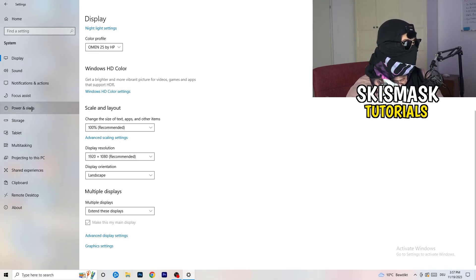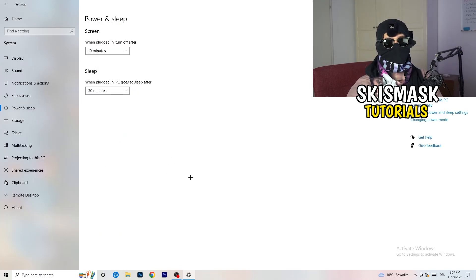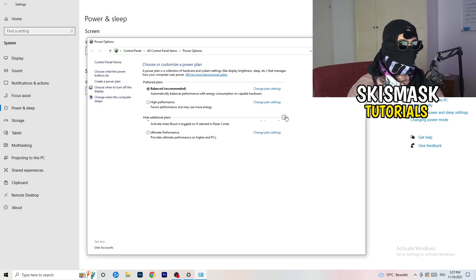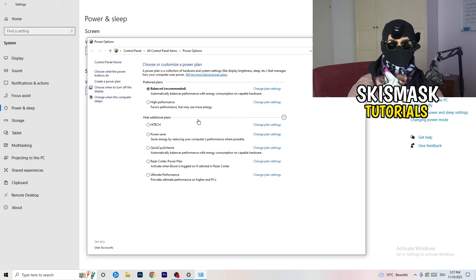Next, go to power and sleep. On the right-hand side click additional power settings. You'll have several options — for me balanced works best, but some PCs work better at high performance or with additional power plan settings. Check for yourself which one works best and take your time choosing.